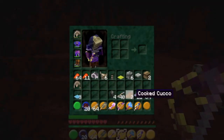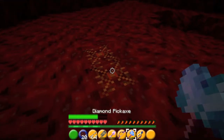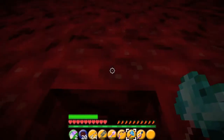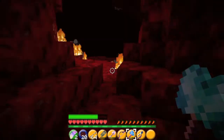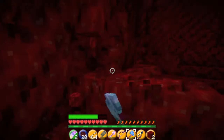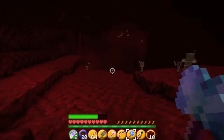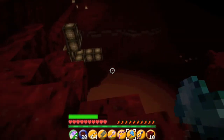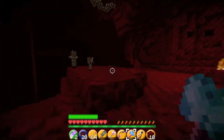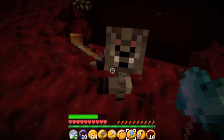How many arrows do I have? Forty — that should be enough. Resources — what is this? Dark world resources. I think you can smelt netherrack to make nether bricks. No, that's a misconception. Just don't piss off the pigment zombies — they're gonna be our buddies.